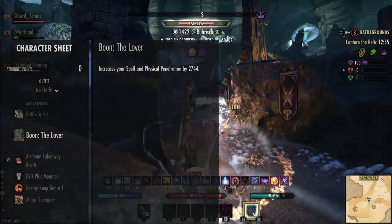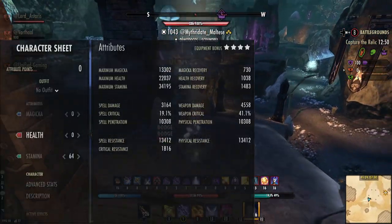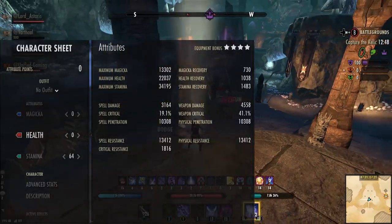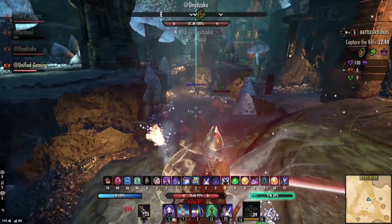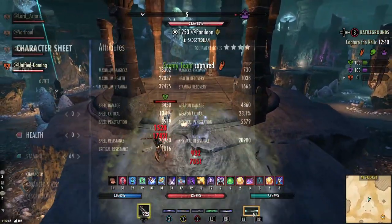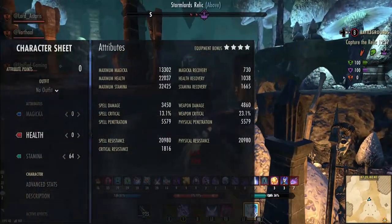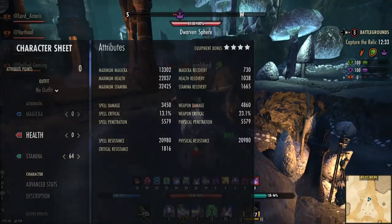For the Mundus stone we're using the Lover Mundus, which gives us really good penetration — 10,000 stealth and physical pen, which is really important with what we're doing. If you worry about the resistances, on the back bar we do actually have 20k of each, and if you change to defending traits you can get up to about 25k. There are options for everyone.